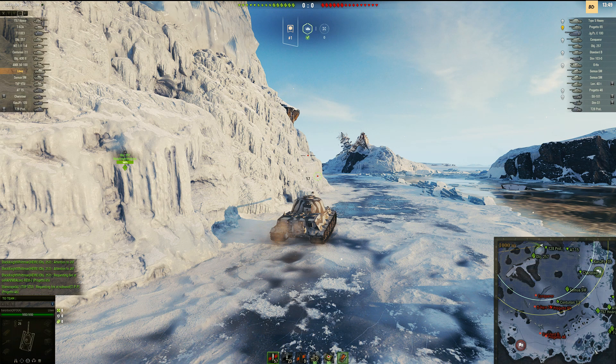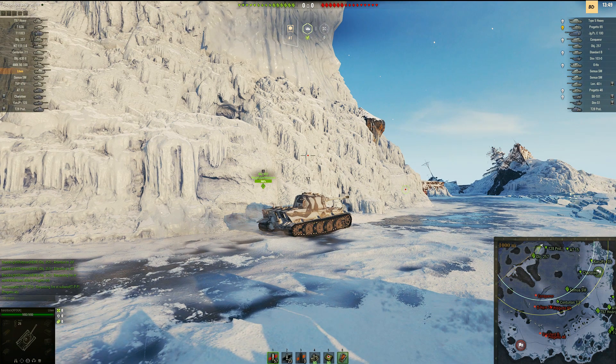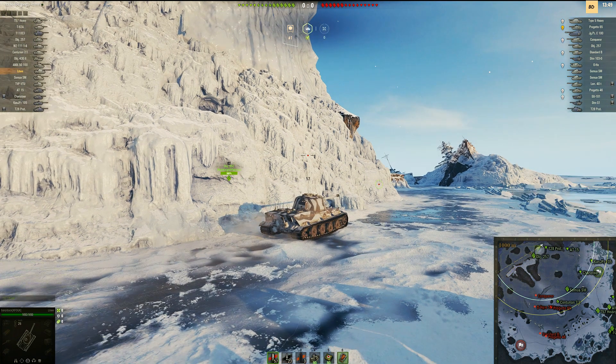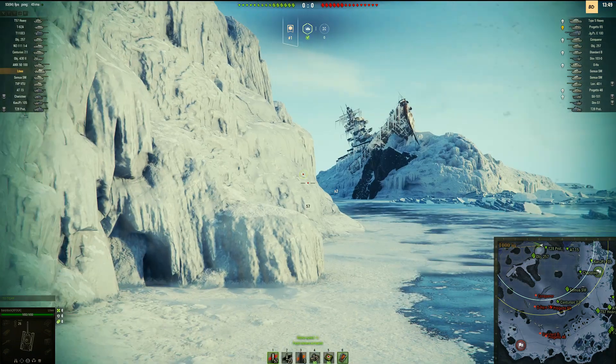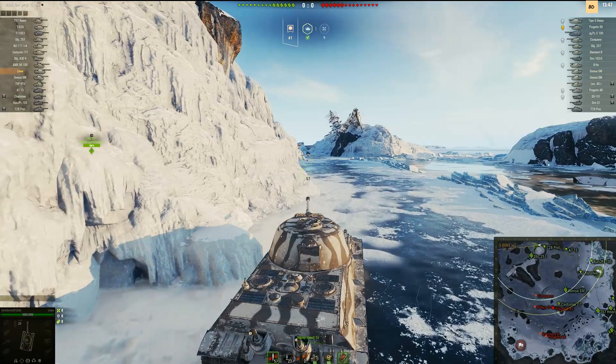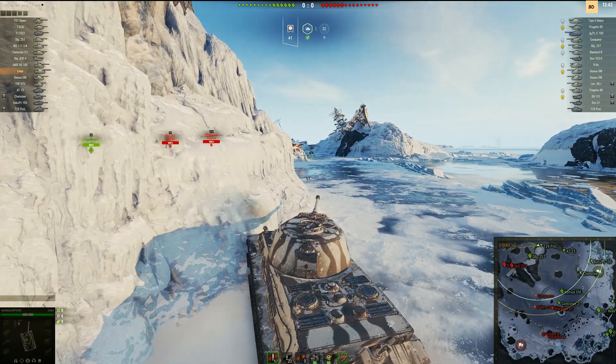Three of my upper-tiered heavies have decided to go over to the mountain side instead of over here on the glacier side. I'm not 100% proficient on this map and I really don't like it, but I do believe the heavies need to come over to this area. It's me, a 257, a T28, and looks like we got an AT15 on his way. We're gonna head over here and see what we can do — got a Soma and an Object 257.